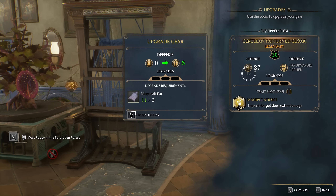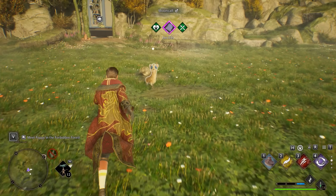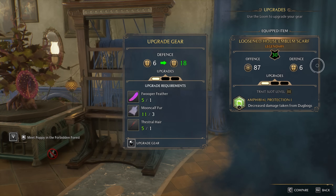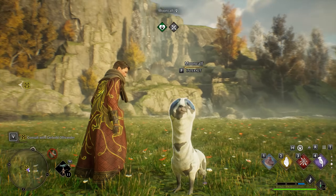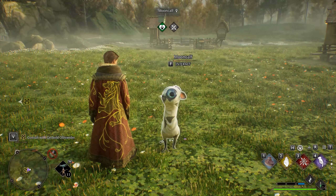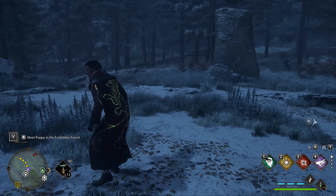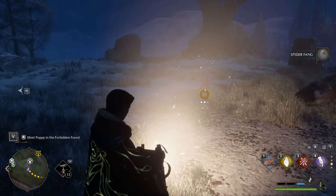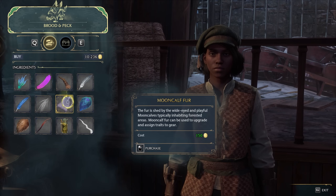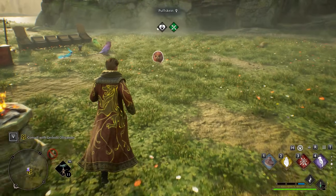In a very similar vein, Mooncalf fur acts as the baseline of our defense clothing upgrades, with three fur needed at each level on Legendary Gear, two on Extraordinary, and one on Superb. Mooncalves are a cute cross between a cow and a giraffe, with cow-patterned fur, long necks, and ginormous eyes. You can find their camp just above the Quidditch pitch, though as their name suggests, they can only be found at night under the light of the moon. They require three clicks to capture, and their presence in your vivariums is one of the most crucial to your general crafting infrastructure.